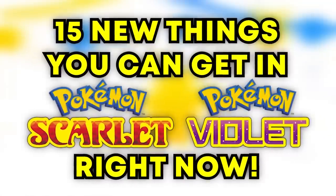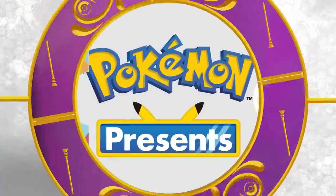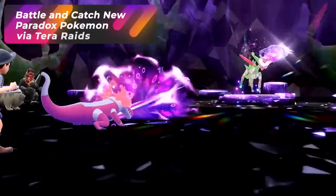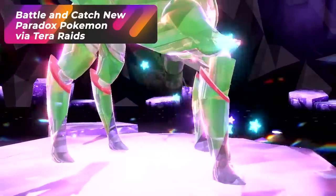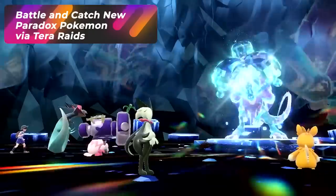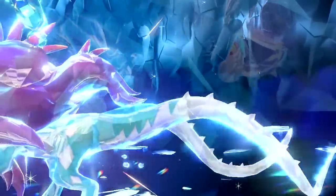Here are 15 new things you can get right now in Pokémon Scarlet and Violet, right after the Pokémon Presents. The first things I'm talking about do not require you to buy the DLC. We're going to be starting off with Iron Leaves and Walking Wake — two new Paradox Pokémon that are currently active in raids right now.